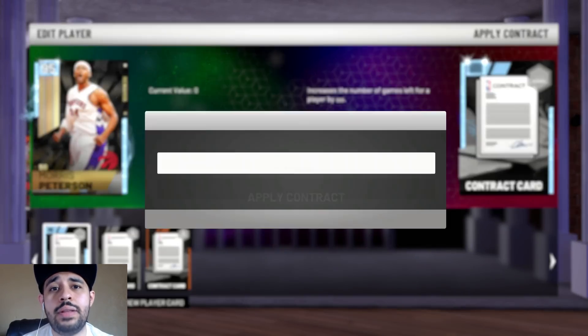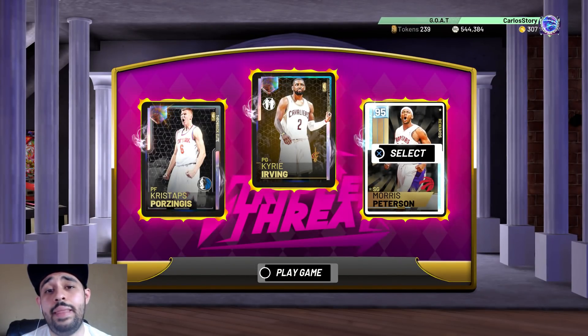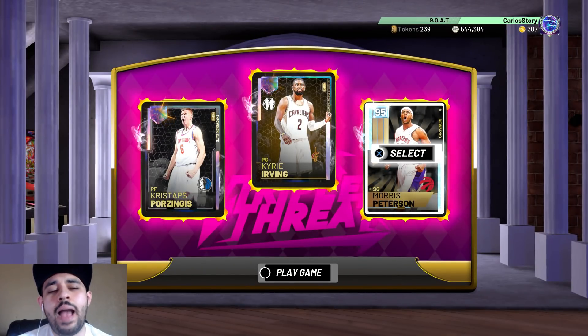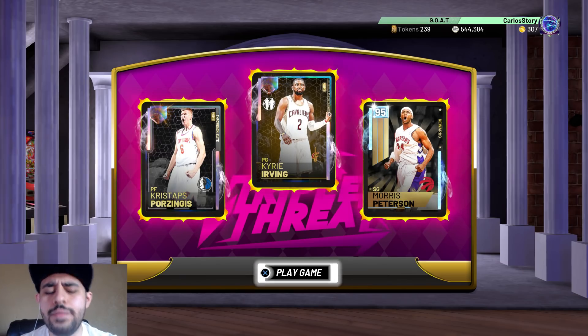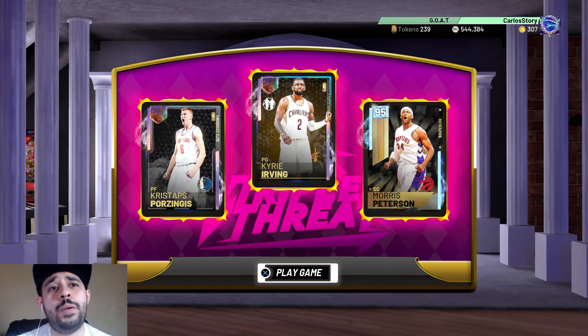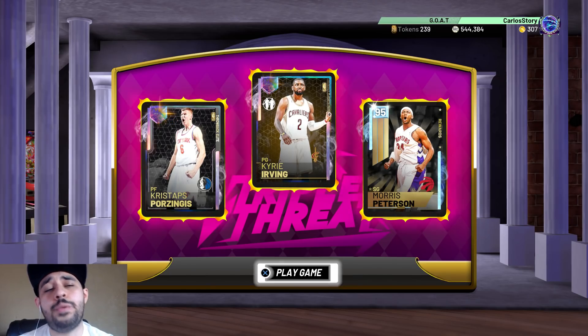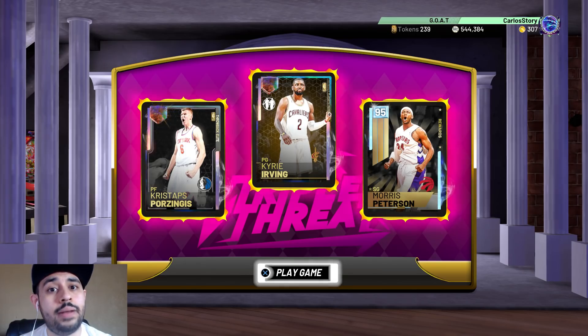Well that was rough, but I gotta give Mo Pete a quick contract - he deserves it. This gameplay was incredible and Mo Pete was way better than I thought - he should be a Galaxy Opal. That's gonna be the video guys - I just wanted to upgrade my first ever triple threat squad in MyTeam and it turned out to be a solid squad. If you enjoyed it, leave a like, subscribe, and check out my NBA 2K20 demo video and my day one god squad video. Thanks for watching and I'll see you in the next one!